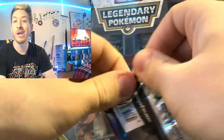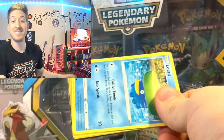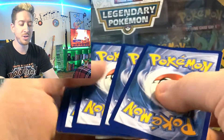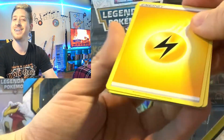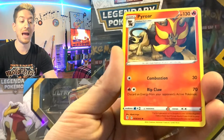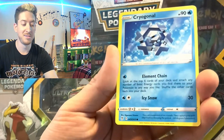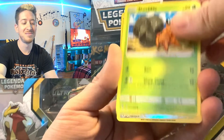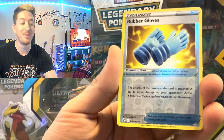Okay guys, our last pack — I thought we'd end on a Rayquaza pack. Pretty good video: rainbow rare, not too shabby. Let's see if we can end it with a bang. Any guesses on the last energy? I'm going to go Water — Lightning Energy! Herdier, Pyroar, Dream Ball, Lotad, Teddiursa, Cryogonal, Nickit, Dwebble, Rubber Gloves. And guys, in the last pull of the video we have...